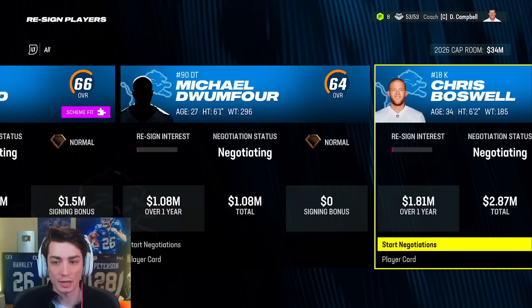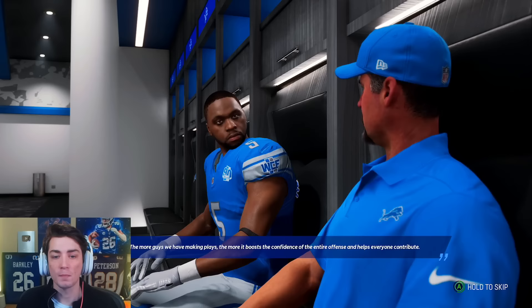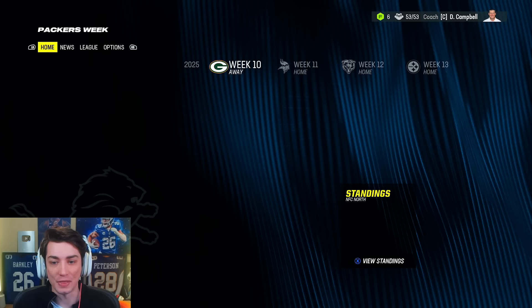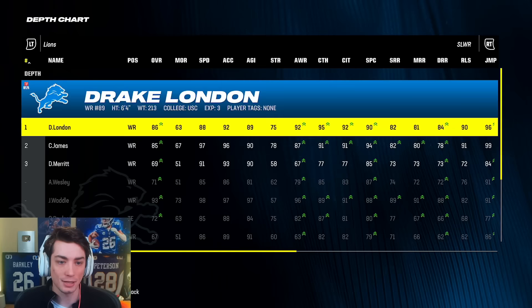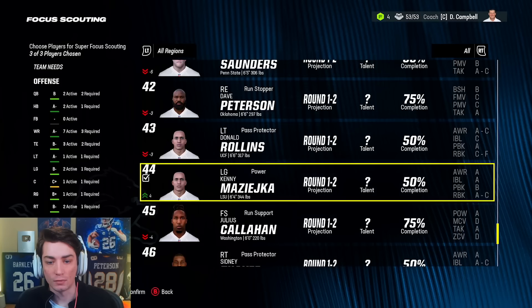Don't really have any interest in anybody else here, just depth. We have a tandem breakout challenge for CJ James — I don't really know why, he's already got superstar X-Factor. I guess we can get XP for him if he happens to go off for 150 or whatever it is. Aries Walters is starting to look a lot worse by the way, so maybe a good thing we don't have a first round pick. And this might be somebody we need to get — Kenny Majika, 6'4", 344, looks like he has really, really good attributes as an offensive lineman.